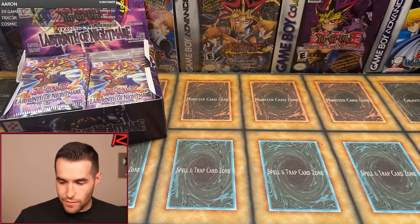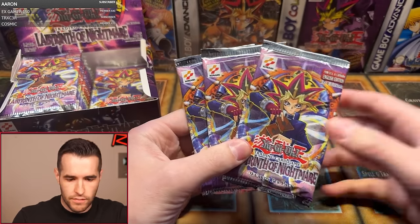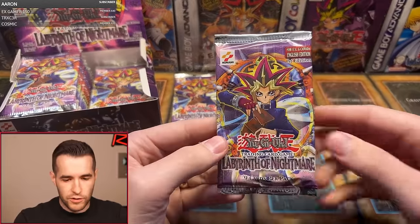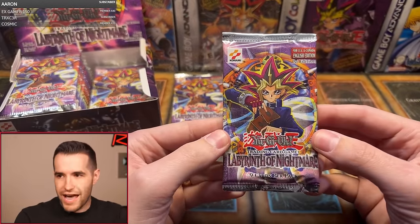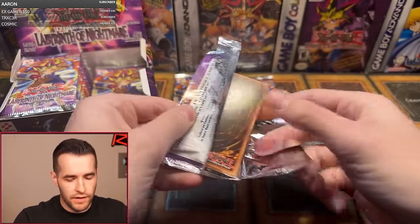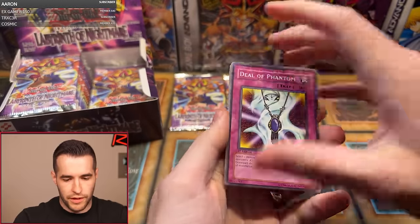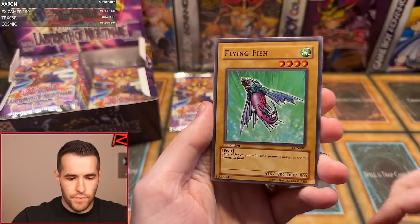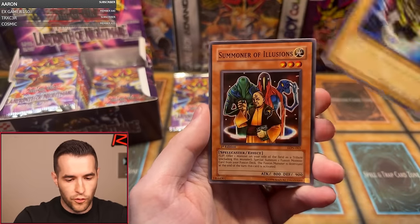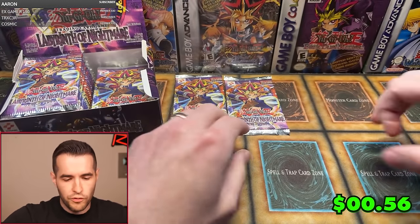Up next we have Adam S. with three packs — really hot start so far overall. Should you invest in a first edition LOB Exodia set? It's hard to say — depends on condition, and Yu-Gi-Oh isn't exactly blowing up right now, so maybe now is the time to buy. Adam's first pack: De La Phantom, Flying Fish, Crimson Sentry, Miracle Dig, Fairy Guardian, Offerings to the Doom, Milk of the Four-Faced Beast, Summoner of Illusions, and Spirit of the Breeze — starting off with a rare. Two for five.